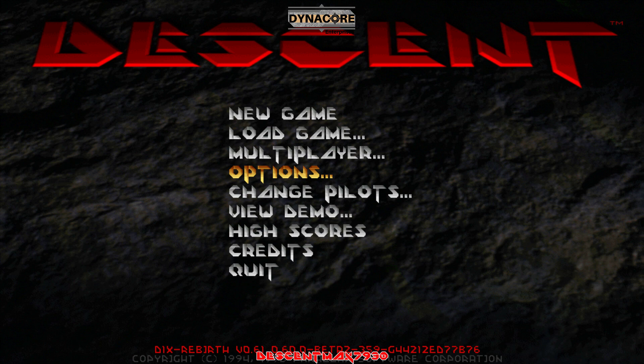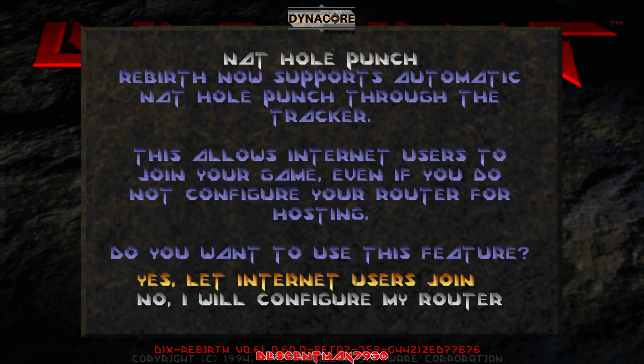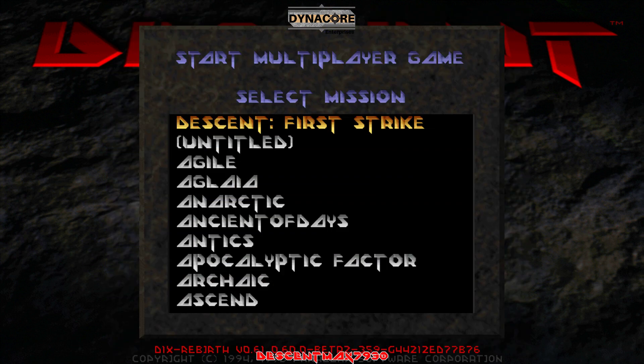One up — I'll see if I can join with this version; if it doesn't work I'll drop the old version in. Do I need to do anything funny to host again, like port forwarding? Oh hello, what's this? Rebirth now supports automatic NAT punch-through via the tracker — this allows internet users to join your game even if you do not configure your router for hosting. Really? This is new. The newest version actually allows hosting without configuring the router. Maybe throw me that one, it'll probably take less time to figure out.